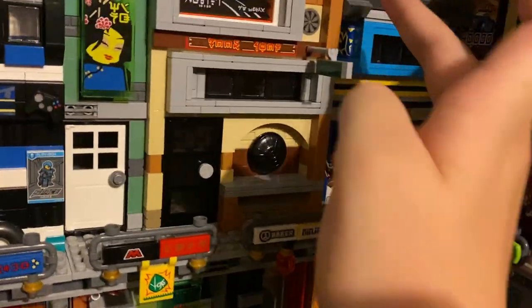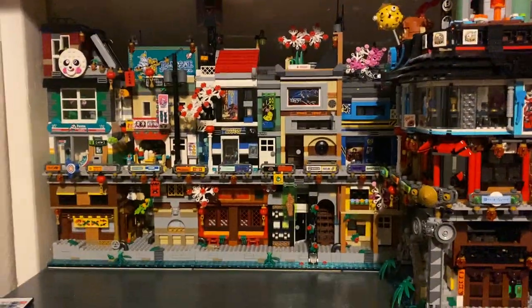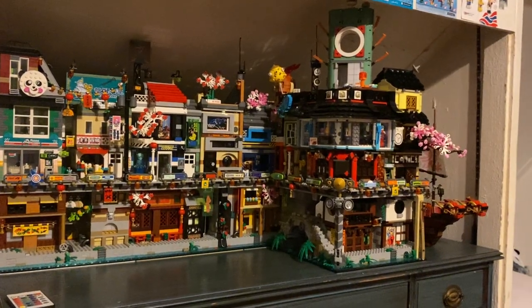Nothing much has changed elsewhere — we have the roof which now expands up to the top, flat up there, and then we have another cherry blossom tree with a parrot sitting on top of it. This building fits in much better now with the tall roof and expanded height — it's pretty much the same level as the whole custom street, and I think it blends in really well with Ninjago City. That angle is where it looks best.